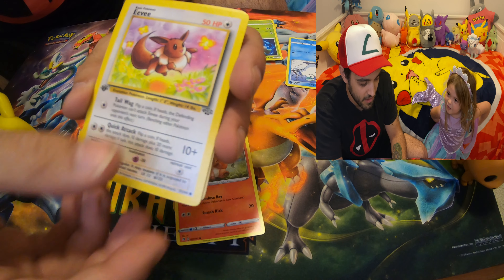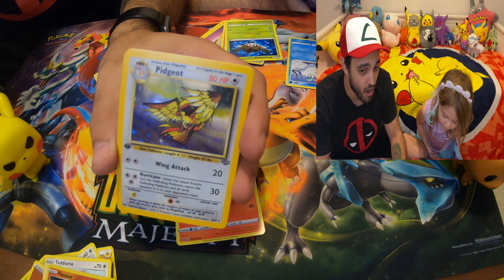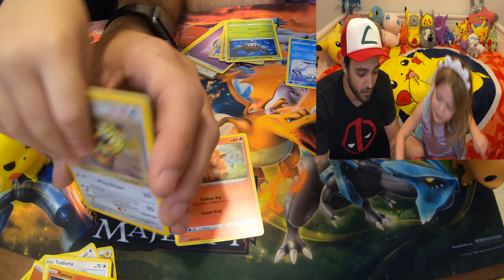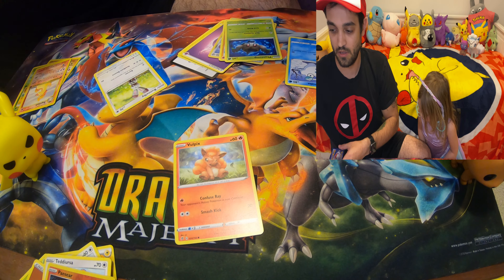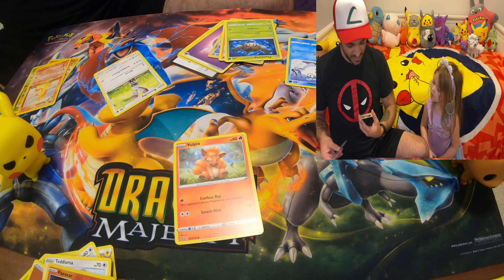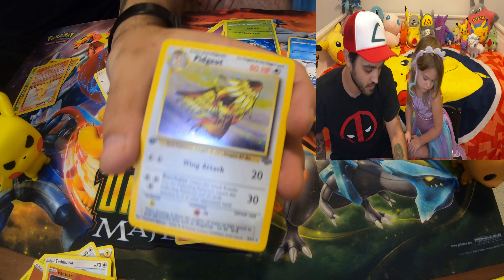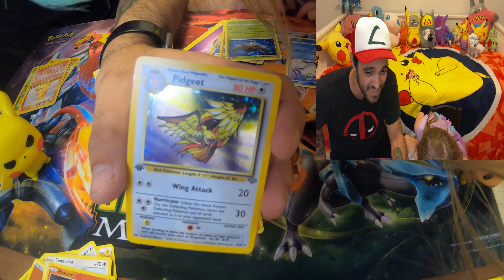Is this a little bit better for you guys? I think so. We got a Meowth, we got an Eevee, and we got — we got a holo Pidgeot! No way, no, no, no, no — yeah! You want to have it? Let daddy get it set up for you. No, this one's for you — you got it! Here, let me show everyone. Pretty awesome, you guys — the scenery! Oh, that's fantastic!